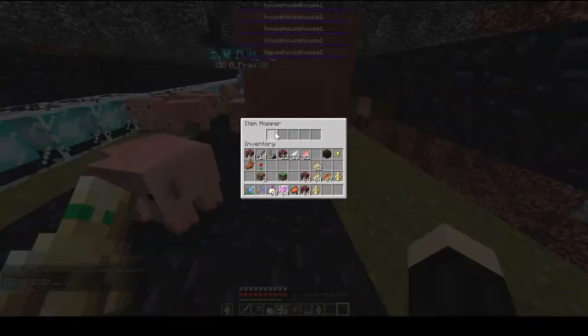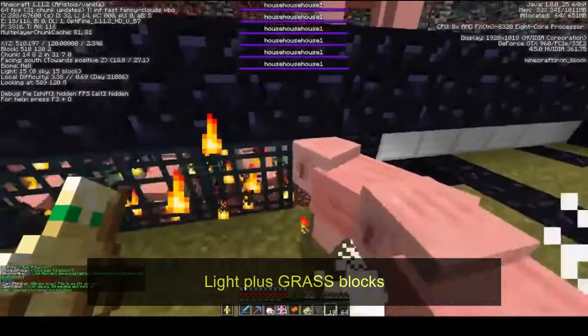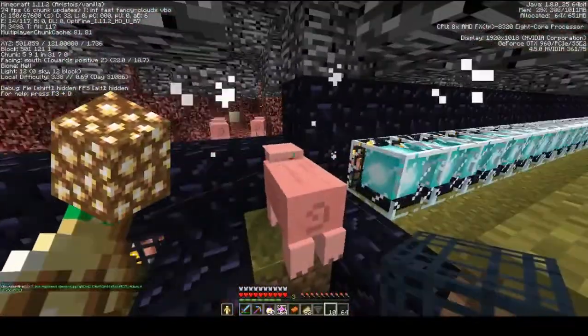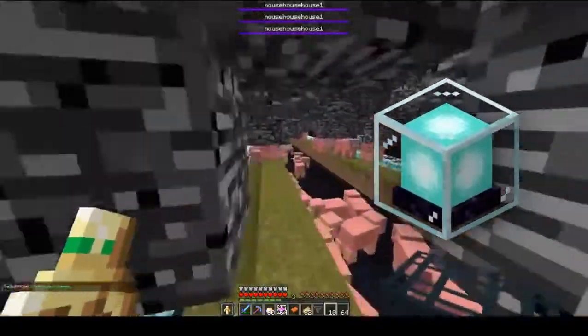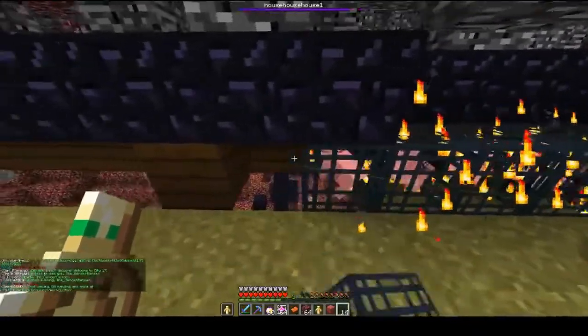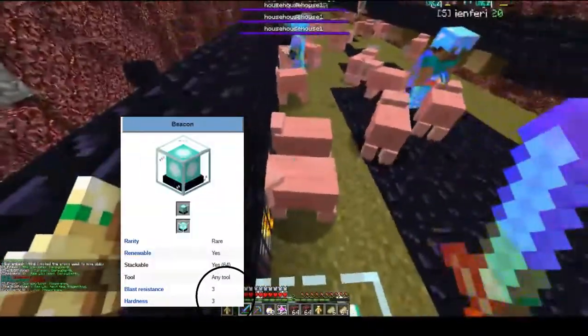The way these work is pigs will spawn anywhere as long as there is a light source nearby. There was an argument initially as to whether to use glowstone or beacons. However, beacons proved to be the better option as they have a higher durability and hardness than glowstone, as well as providing more than enough light.